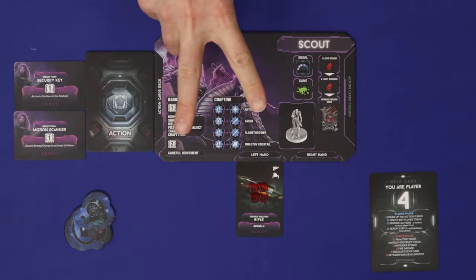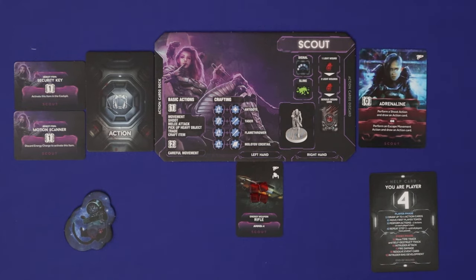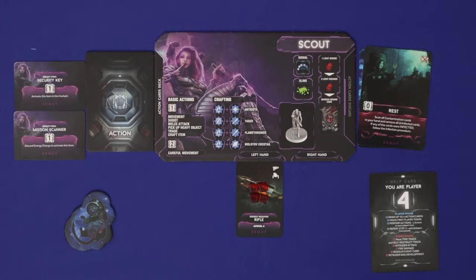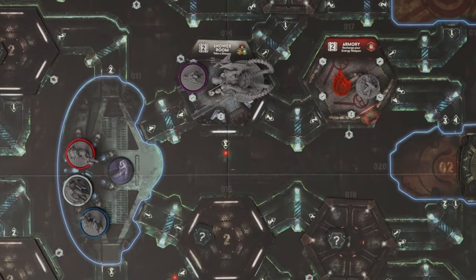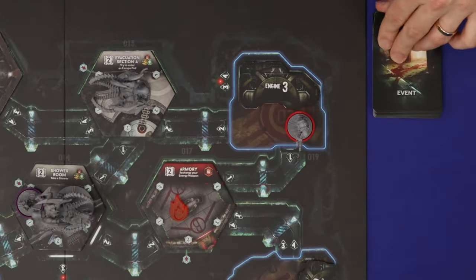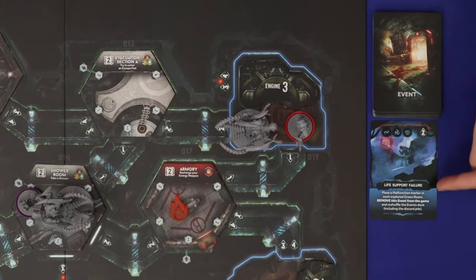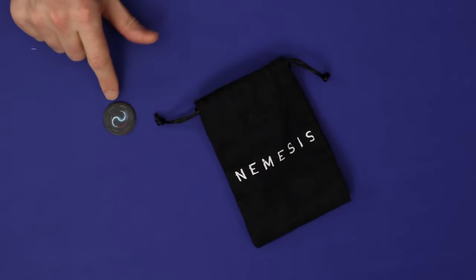Nemesis plays in a maximum of 15 rounds, each playing in two phases: the player phase and the event phase. The player phase takes place in turns starting from the first player going clockwise. On your turn you take two actions, each coming from an action card or requiring you to discard action cards as a cost. If you take only one or zero actions you must pass and are out for the rest of that phase. Then follows the event phase: intruders attack characters in the same room, intruders suffer fire damage, you draw and resolve an event moving intruders and resolving text, then draw a token from the bag.